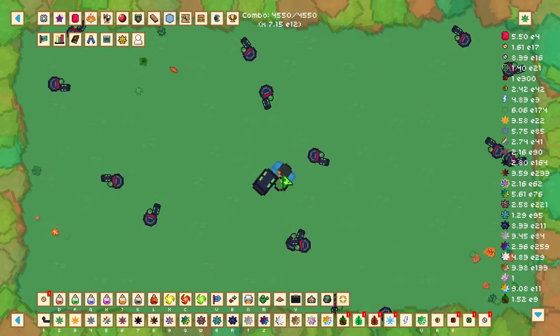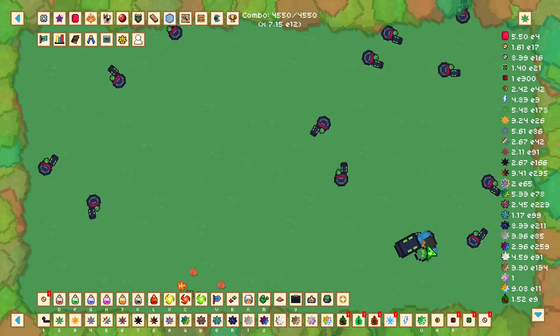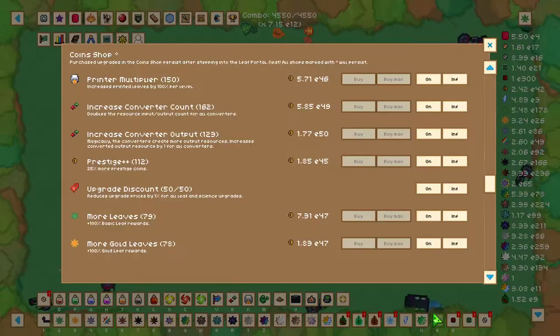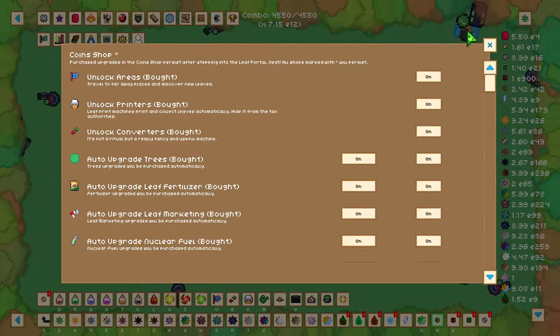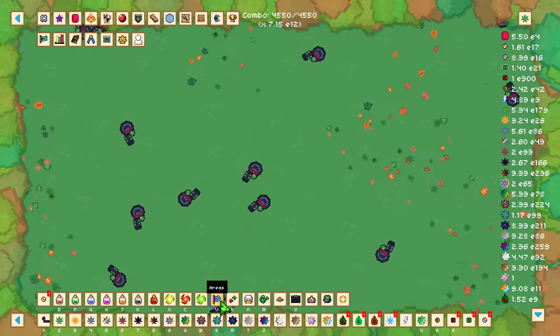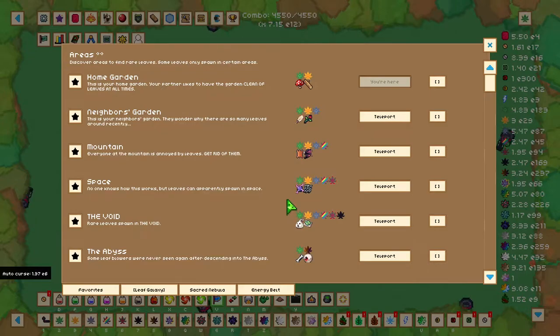Once you've done that, head over to the coin shop. You will have gained coins by prestiging and the coin shop menu looks like a yellow coin. Once you've clicked that, the first thing you want to collect is 'Unlock Areas', which will unlock a tab so you can unlock new areas. The areas menu looks like a blue flag on a pole — click that and you'll be taken to that area.